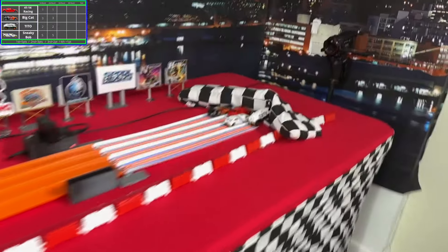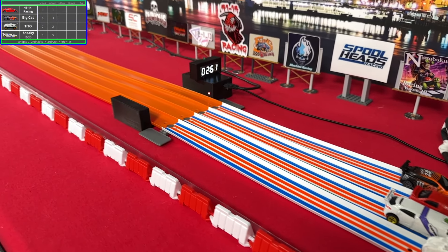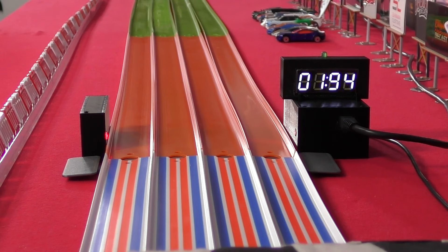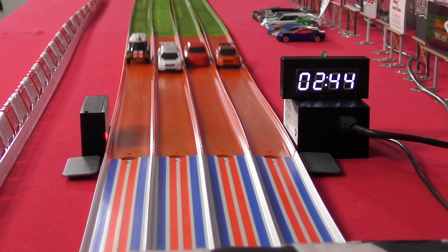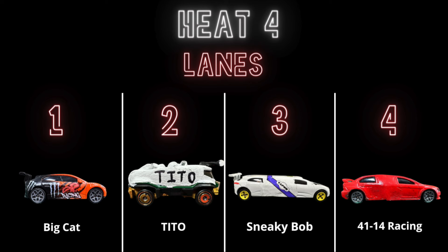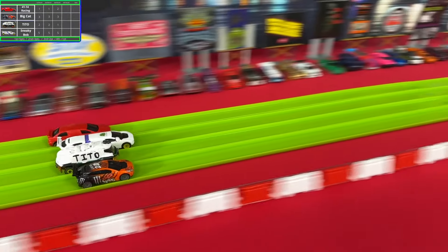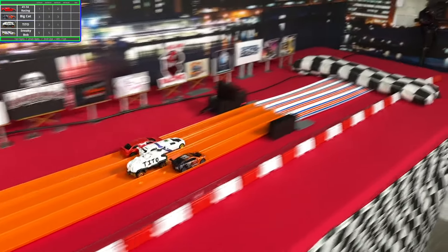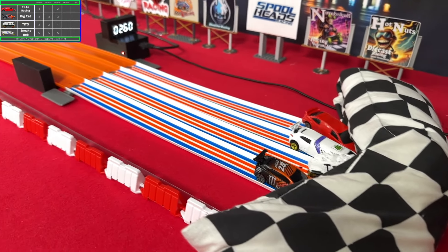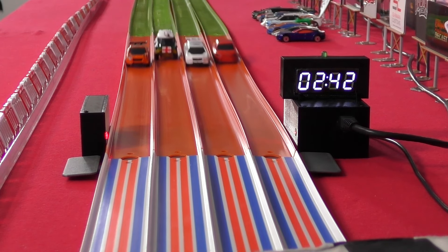It looked like Big Cat might have had a shot, but Sneaky Bob was able to grab another win. Double-checking the replay and it definitely looks like it's in Sneaky Bob's favor. They just need one more win to be another undefeated racer. They started neck and neck with Tito and Big Cat, but Sneaky Bob got that fourth win — it was definitely a little closer than some of the previous ones.